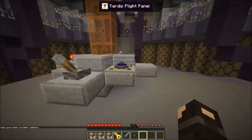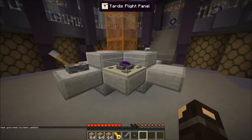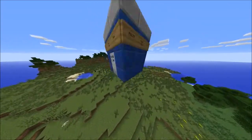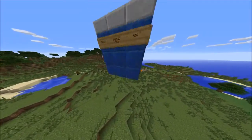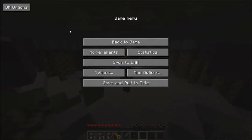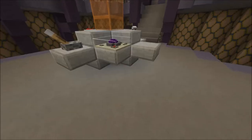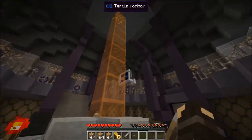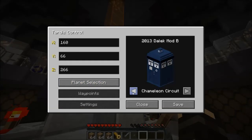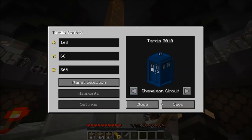I've got it. The TARDIS flight control panel is what we need to fly the TARDIS - this looks phenomenal. This looks terrible though. I'm going to have to do the chameleon circuit and change it to the 2010 style.